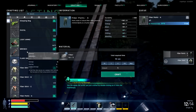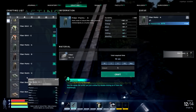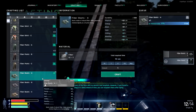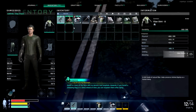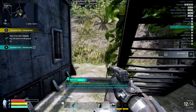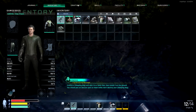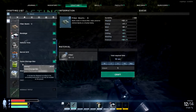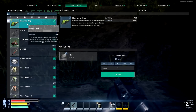We need some running shoes. Equip the armor you just crafted by double-clicking on it from the inventory. Death is a part of life here with no doctors in hospitals. However, if you install a sleeping bag or a bed ahead of time, you can respawn there after dying. Craft a sleeping bag and add it to a quick slot, then install it on the ground. You should pick an obscure spot so mean exiles don't destroy your sleeping bag. Okay, so yeah, we went to get yourself a sleep bag. There we go — sleep bag. Perfect.